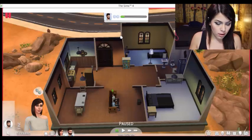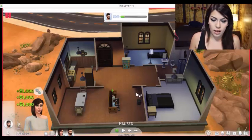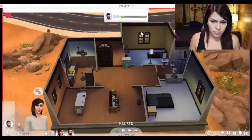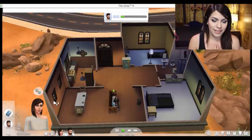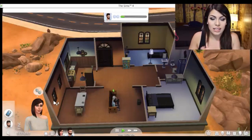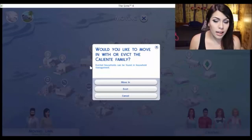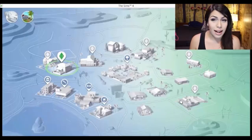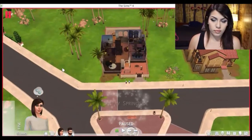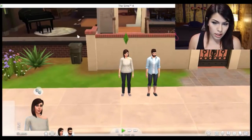Cheat one more time. Okay, that should be good. Push play. Move house. I've literally seen this loading screen like four times already and I've only been playing the game for like five minutes. We got a house though. Oh, here's our new house. Let's go check it out.